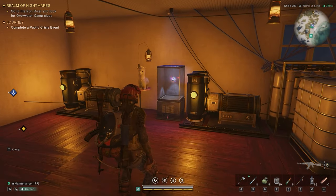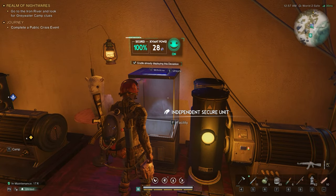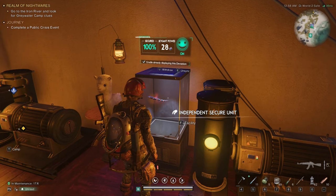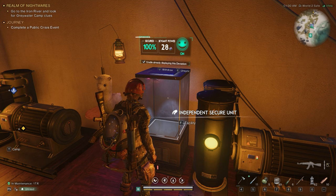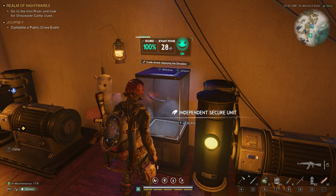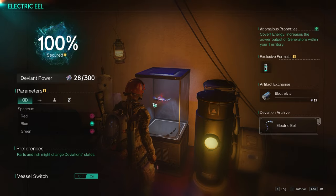Once you get it in your house, you can put it in one of these independent secure units, or a fish tank basically. It floats around in there, and like I said, it gives you a boost to your power in your house. All of your generators get boosted. It increases the power output of generators within your territory — pretty awesome.